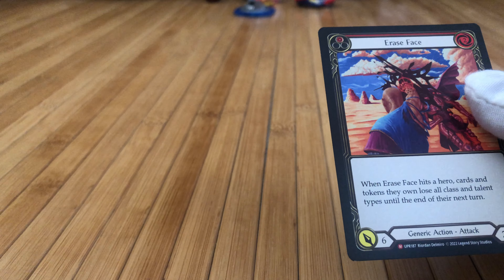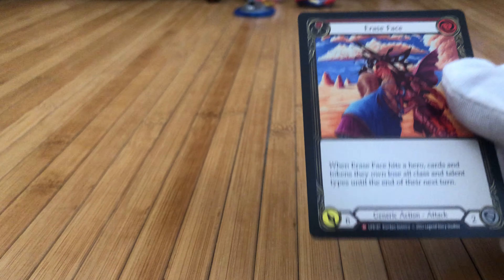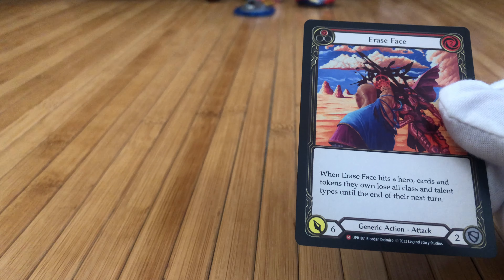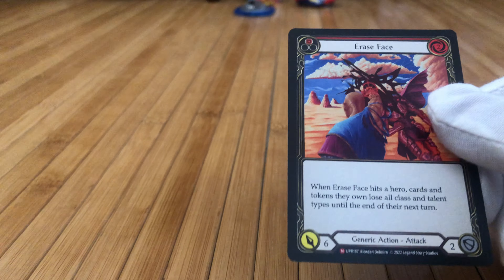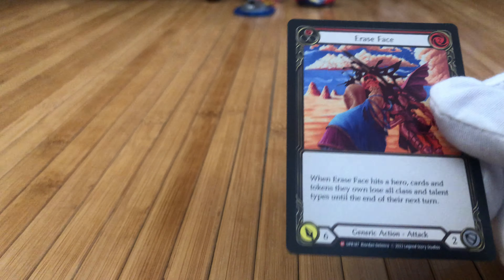With Flesh and Blood they're balancing out what kind of cards you get for each class in each set, so sometimes you can save money. In Uprising it's very ninja-based; the new illusionist is also draconic, and then there's Icelander. If you're playing none of those classes you probably don't need to buy much — there are only a few generic cards, maybe some wizard and warrior ones.